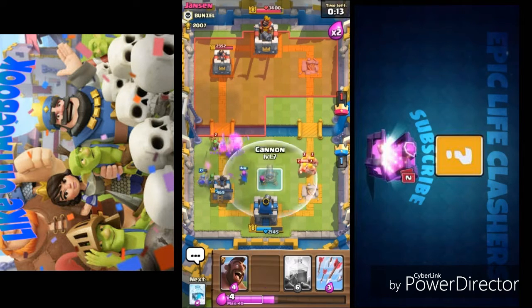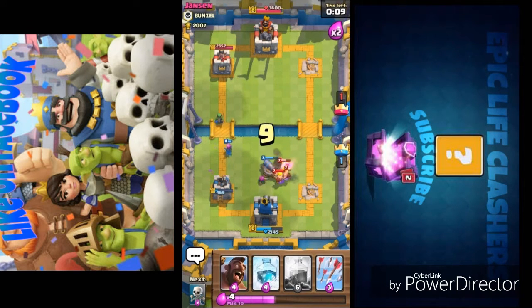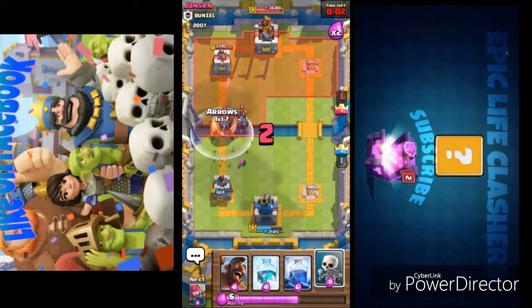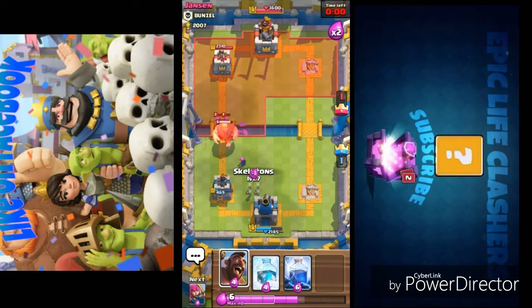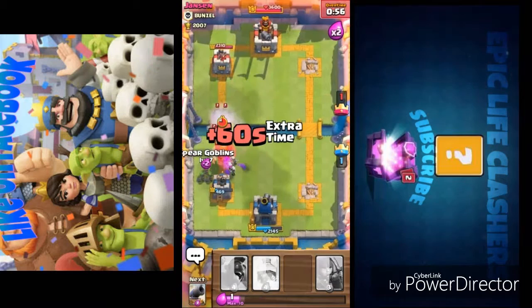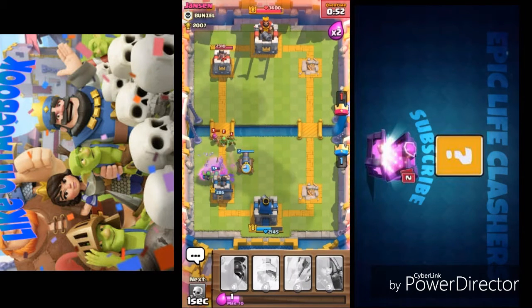He's ahead of me by one tower and dealing great damage to my left tower. He's placing barbarians again — barbarians are so versatile they can take out any troops if not countered easily. Fireballs are one of the great counters against barbarians, so in my next replay I will bring a fireball.